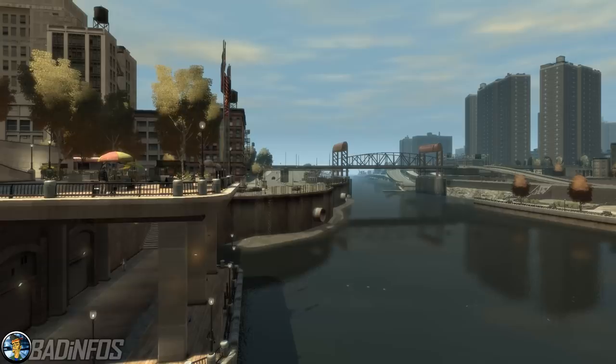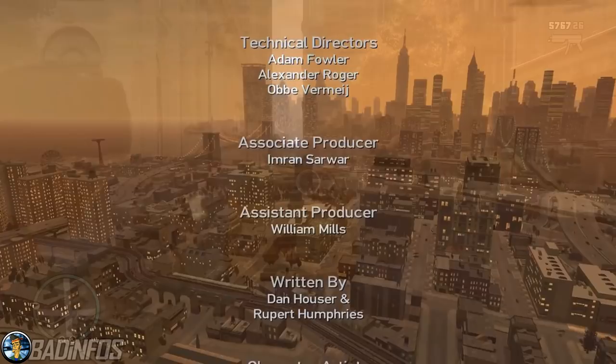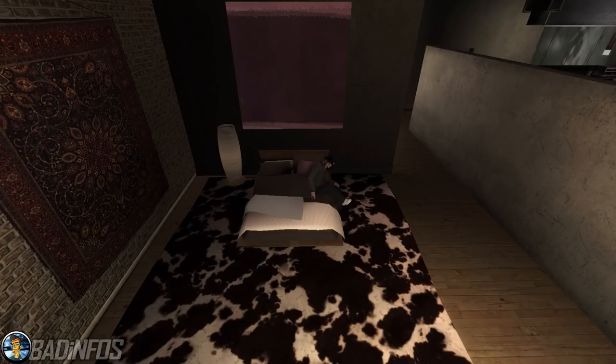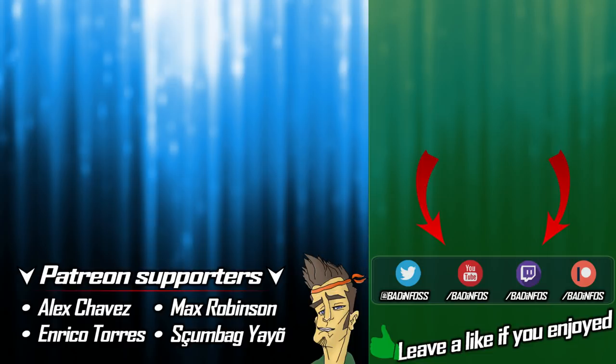Once you've passed all main and side missions, congratulations — you are 100% complete. The only reward for 100% completion is the ability to buy infinite ammo for your weapons. Just visit any gun shop and purchase as many bullets as you want, but be warned: saving and loading the game removes all the extra bullets. If this sounded too confusing, watch my full 100% walkthrough for an in-depth explanation of every mission and activity. If you found the video useful, please rate it and subscribe for future tutorials and walkthroughs. Thank you for watching, and a special thank you to my patrons Alex Chavez, Enrico Torres, Scumbag Yayo, and anyone else listed on screen.